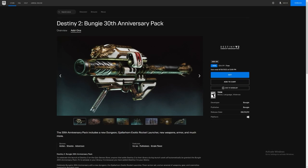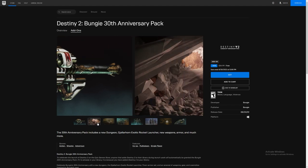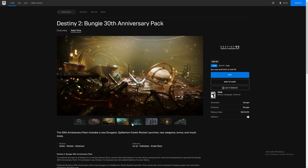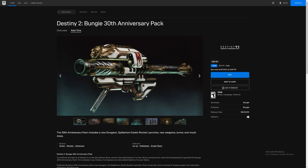Even though you might not like having the Epic Games store on your computer or whatever, go and grab this because Gjallarhorn is really good. The weapons in the dungeon are pretty good to have, and Dares of Eternity has some decent weapons to pick up too. These are all really good guns if you're starting out in Destiny, or if you're a free-to-play player wanting some good loot.